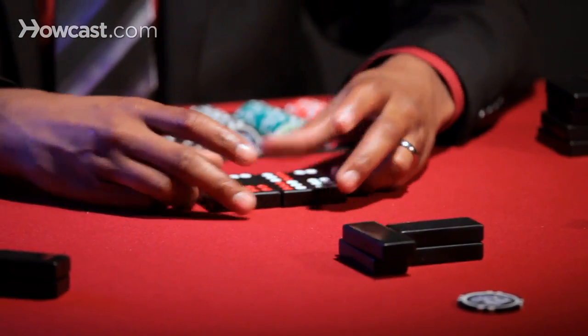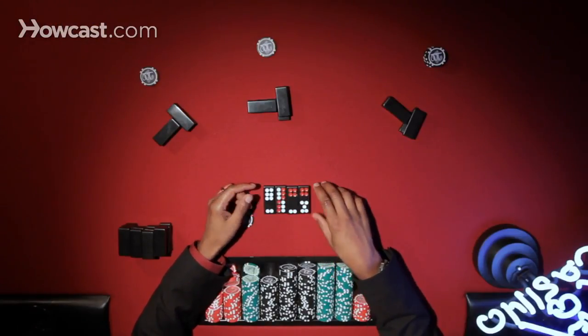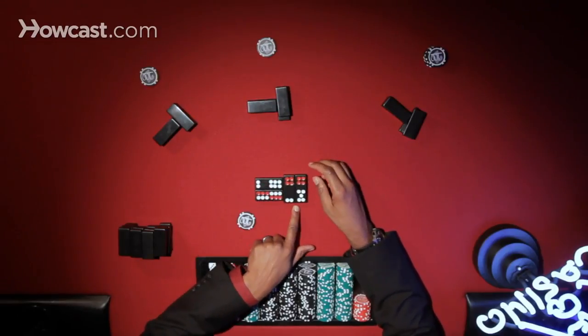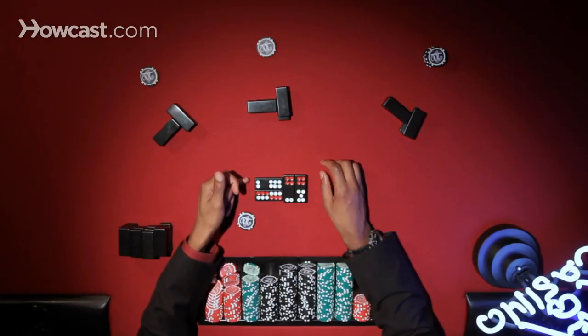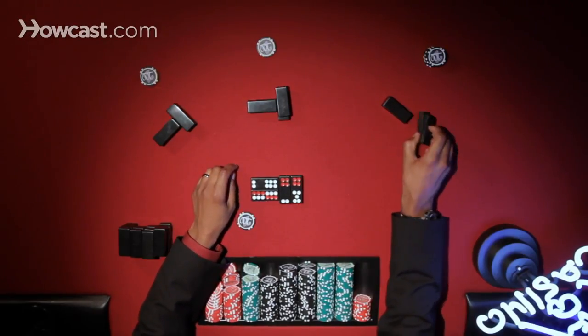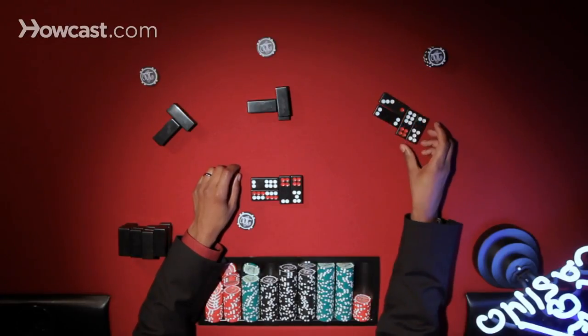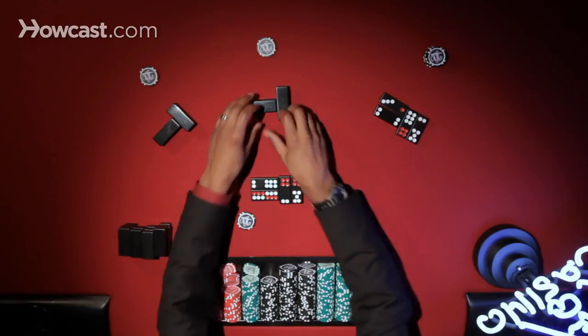The dealer sets up her hand how she feels she needs to. In the case here, we've got a five, a six, a nine, and then a gong — because you have the 12 and the eight. So you have five-gong. Right here's got seven-eight, so that's a push.